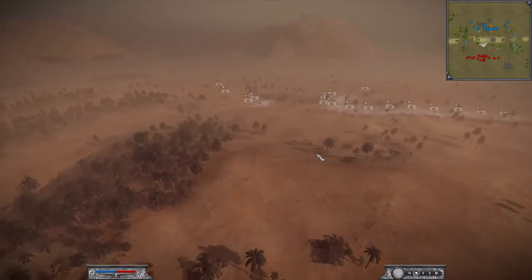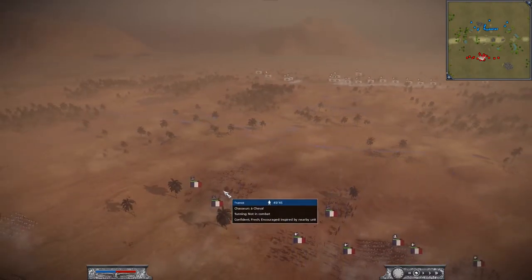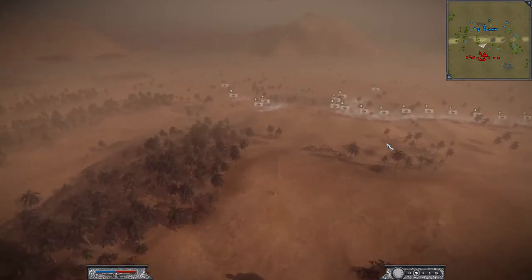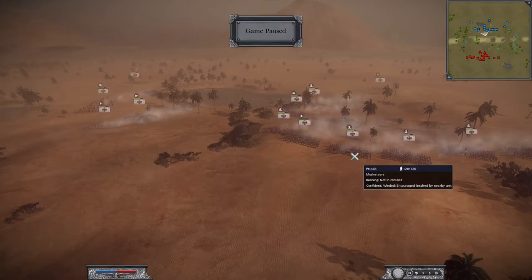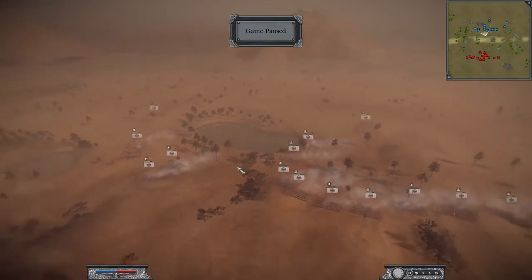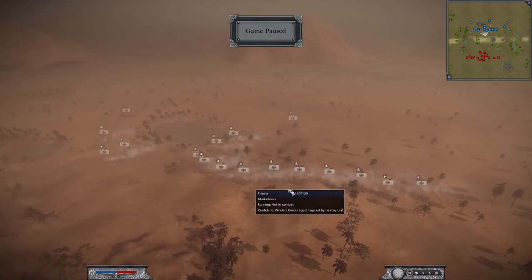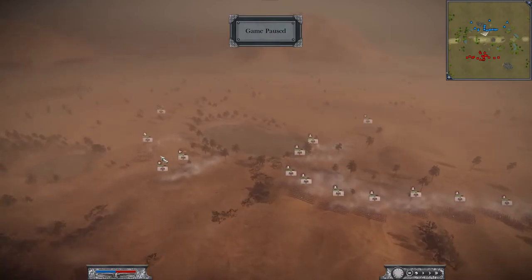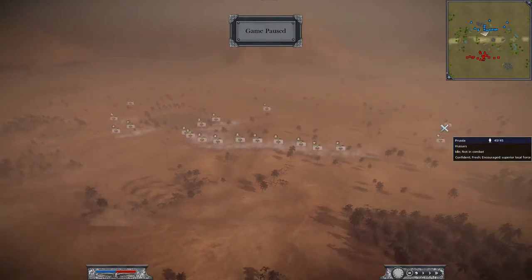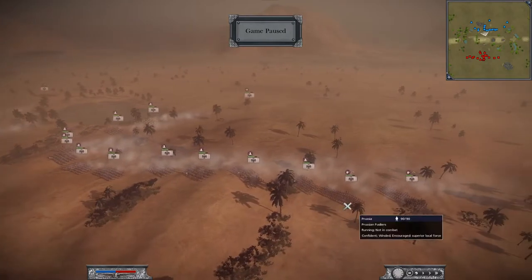Let's take a look at my opponent. On Syrian Ridge, the main feature is the big ridge in the center. I'm pushing my cavalry toward it, letting some run but having most of my army walk. His guys are already running and winded getting there. He's got a pretty expected Prussian army, except four lights instead of five, each with a tick of experience. He's got Cuirassiers and Hussars on both sides.